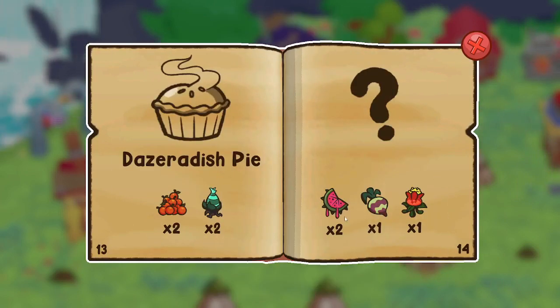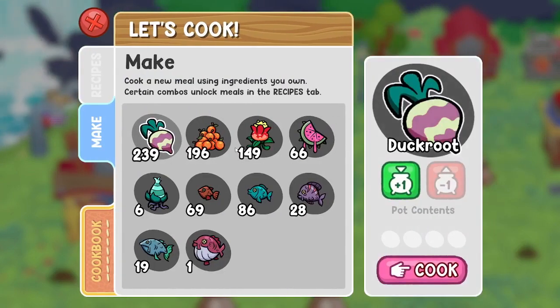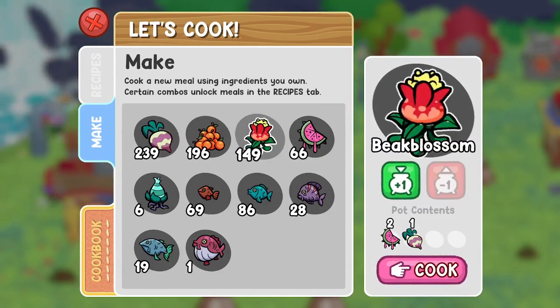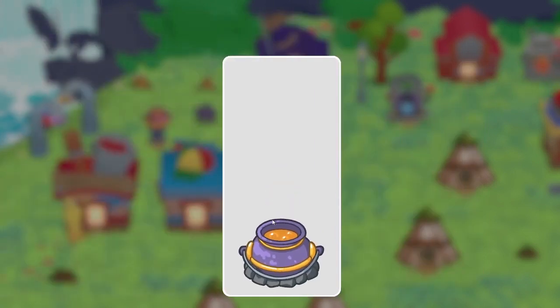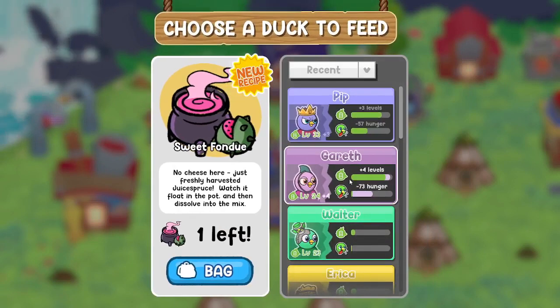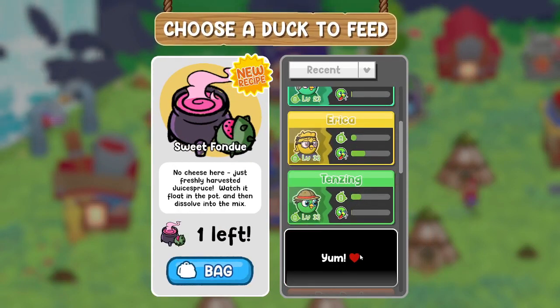We need two watermelons, a beetroot, and a flower. Let's put those in. What does that make? Sweet fondue! Let's give it to one of these ducks that was starving. I think it was Igor - we'll give it to him.